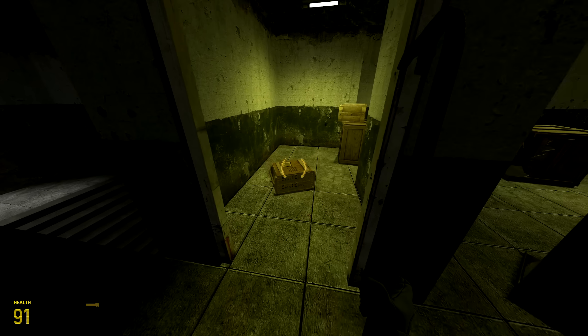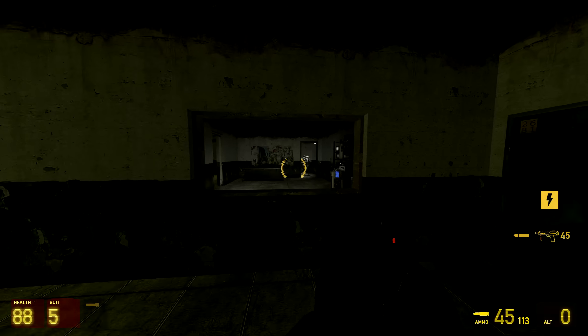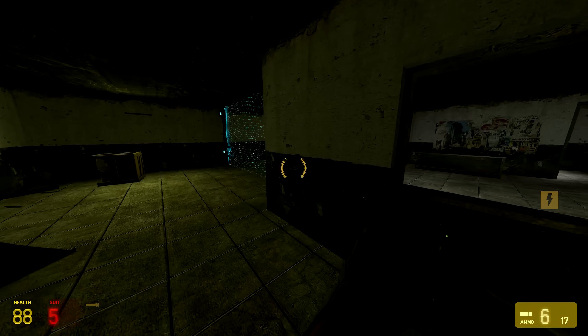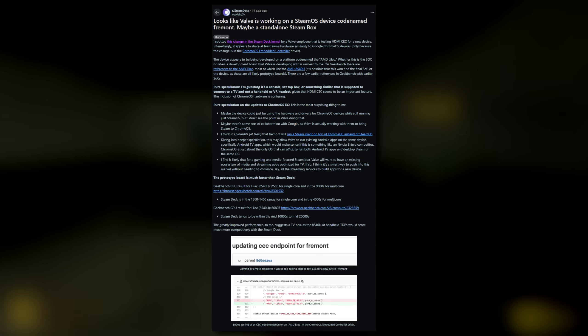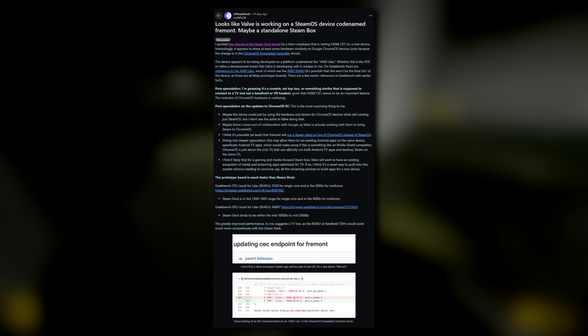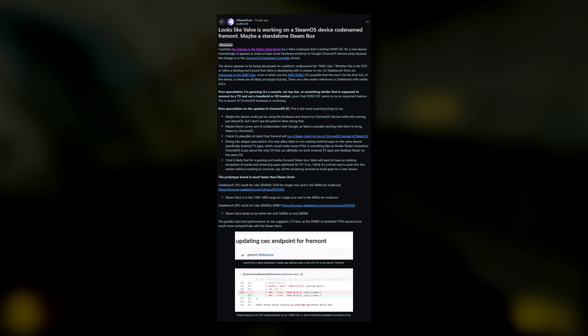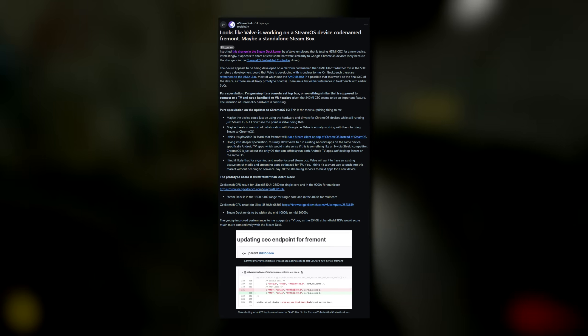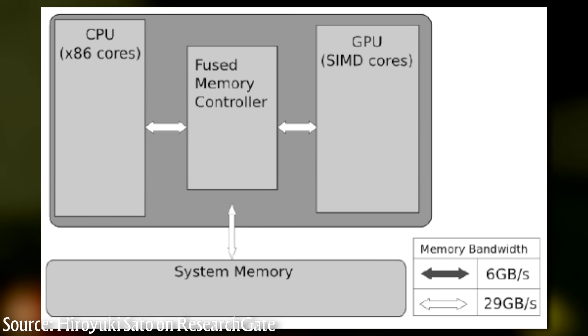Although now, this is effectively a console. You plug it into your television, you use a controller, running the same software as the Steam Deck, but far more powerful than anything the Steam Deck by itself is capable of. About a week ago, new information was found on new hardware codenamed Fremont. Fremont is running a far more powerful AMD APU than the Steam Deck. An APU, by the way, is a chip that has both a CPU and a GPU built within it.